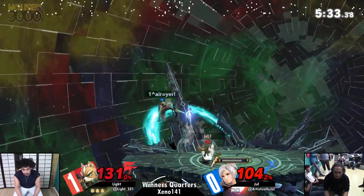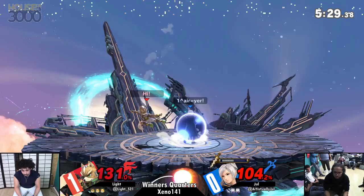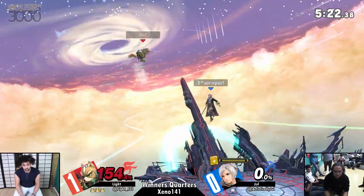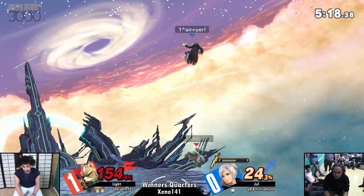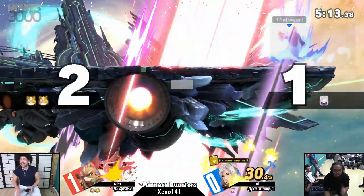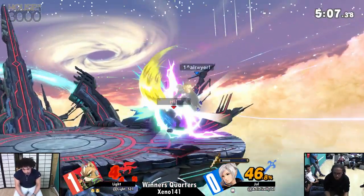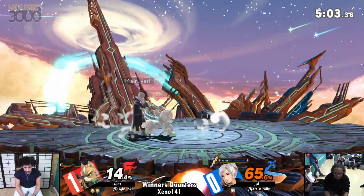Almost getting the kill right there — next up smash will do it. Jewel needs to figure something out because game one, Light was definitely running a lot of the momentum. Light nearly dead there — not quite. Arc Thunder will probably kill him but he's got to land first. He's back — that is not the expected end. Good recovery from Jewel, and Light goes down, giving up the first stock. Not too bad a situation with the lead he has, but Jewel is not out of this yet.